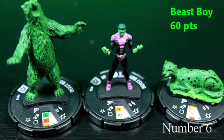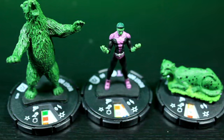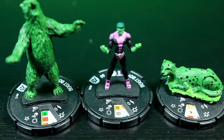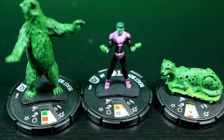Coming in at number six is Beast Boy. I really like the mechanics of him and the ability to switch between the bear and the cheetah, and also the T-Rex — but the T-Rex is a super rare, so we won't cover him here. As commons, all of these figures work really well together. You have a charger in the bear, and hypersonic with the cheetah. The cheetah does a little bit less damage, but with some perplex it can be really nasty. Beast Boy is a really good tie-up piece because his defense is incredible, and with leap/climb this is definitely a top 10 figure.